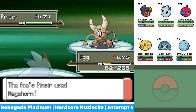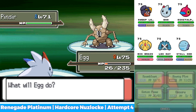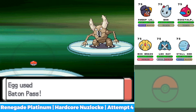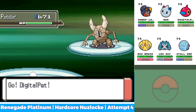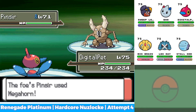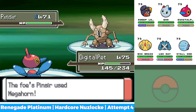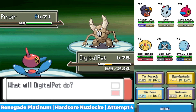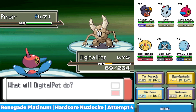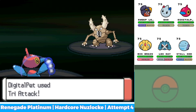Okay, no crit. So now we Baton Pass and we go into Choi Scarf for a Porygon Z. So we're going to outspeed his whole team. No — is that a crit? That wasn't a crit. Oh my gosh. Alright. We are Adaptability, plus six. Choi Scarf, Tri Attack. There's no way this doesn't kill.